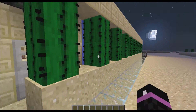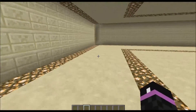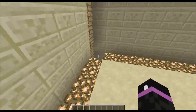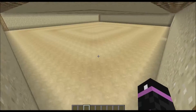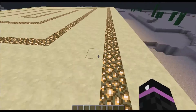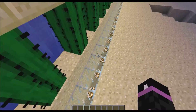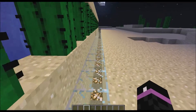Everything on the outside is what's really important. The insides are just aesthetic, like this gigantic basement, all the glowstone, a roof — all that is just purely aesthetic, as well as these.